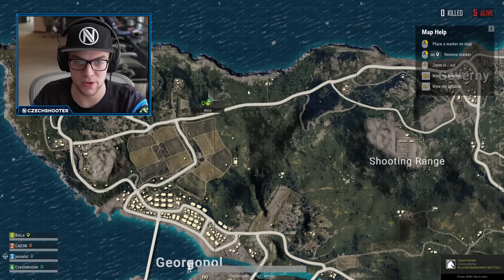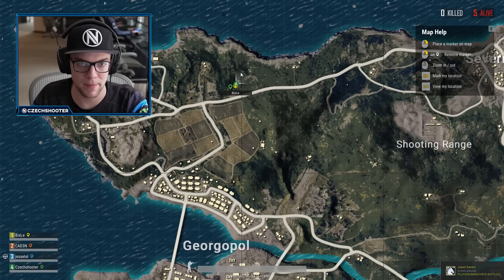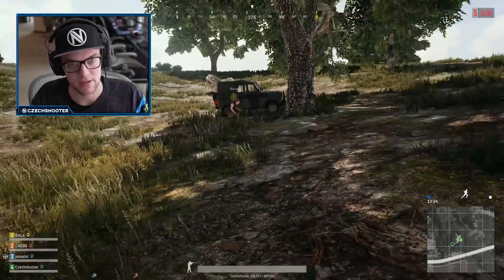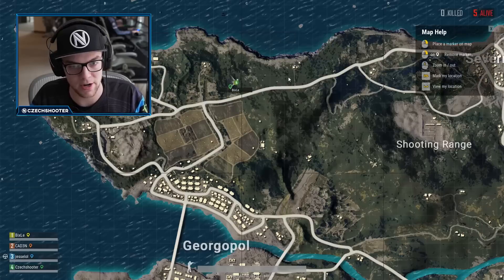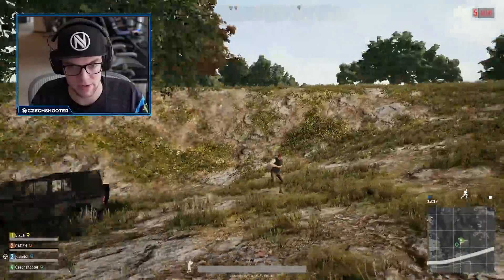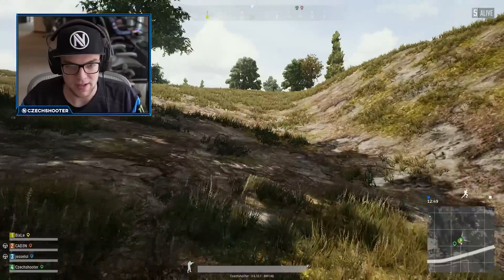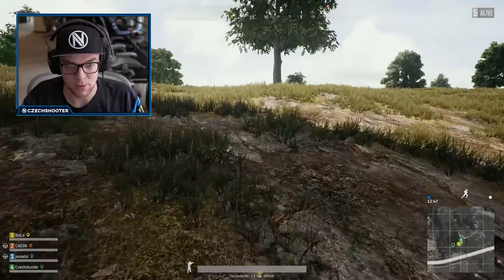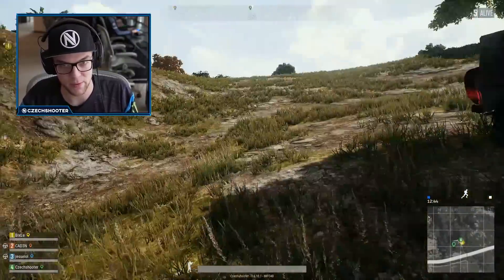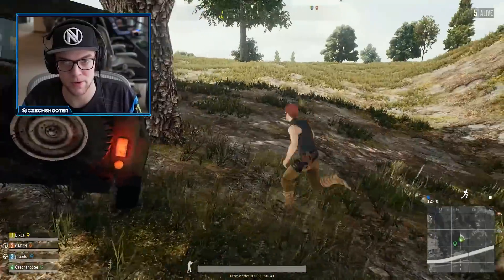The first spot I'm going to be showing you is up here on the northwest side of the map. I'm going to show you a few different locations for if the circle is in this area and there are no available compounds you can take. There are a lot of strong natural spots and dips, and this is one of them. This spot is valuable because it has cover from the south and west sides, and you can use your car cover for people coming from the north and east sides.